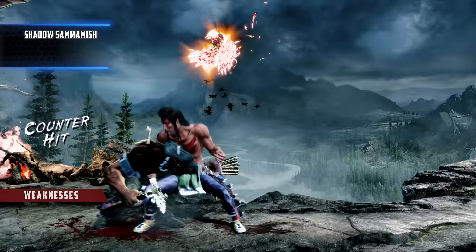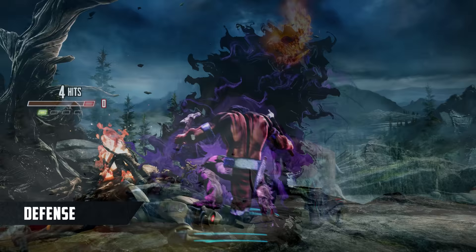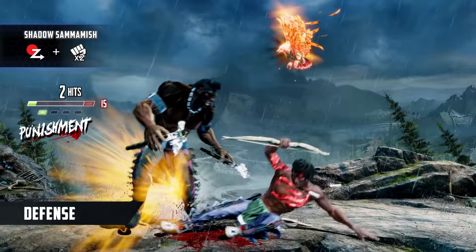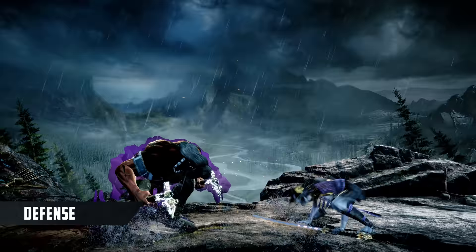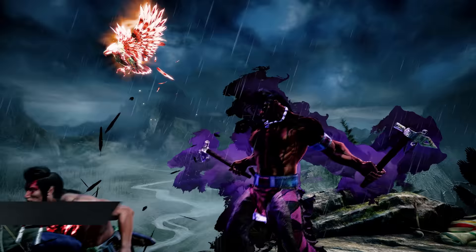Thunder's main defensive tool is Shadow Samamish, an invincible reversal that costs important meter that he'd rather save for Shadow Call of the Earth. If you catch Thunder without meter, he only has a stubby backdash to help save him; otherwise, he has to block out pressure. Be careful trying to bait Shadow Samamish by blocking, as belligerent Thunder players might just wake up with Shadow Grab to catch you walking away. You might want to look into other options that can evade both choices, like backdash. If Thunder has a crow dash stocked from instinct or Call of the Sky, his wake-up is a bit more explosive, so be careful.